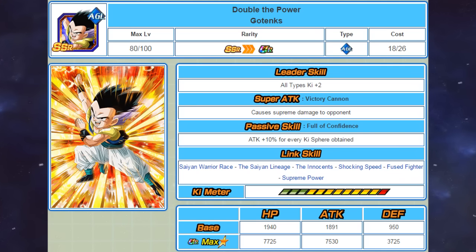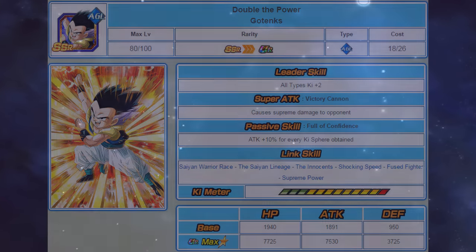Looking at his stats: he has 7725 HP, 7530 attack, and 3725 defense. Overall this unit is definitely very useful — he has a very good leader skill that gives 2 ki to all types, he does a ton of damage thanks to his passive skill and his supreme damage multiplier, and he also has some very good ki links.